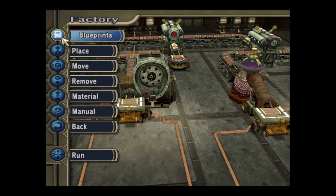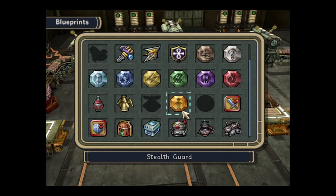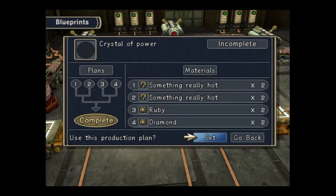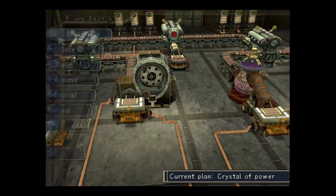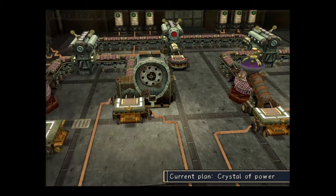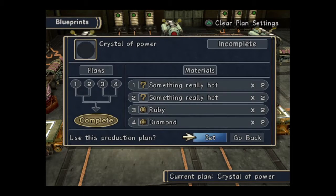I'm just going to do another blueprint. I've found another one that I could probably just quickly modify. It's a Crystal of Power. I just want to show you what it needs. Crystal Cloud is a consumable that you use in a fire and it gives you enhanced defence and attack, so it's a good thing to have.